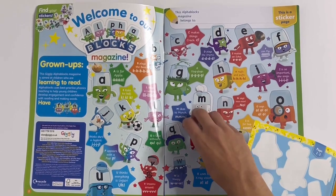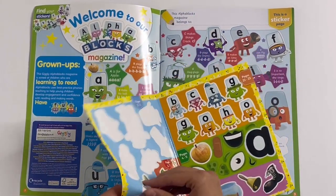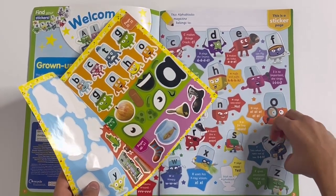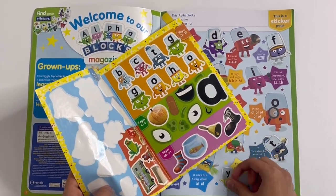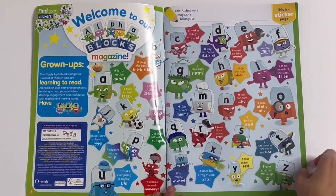R is a pirate. There's T. And Y, who says yes. And that's the whole alphabet.